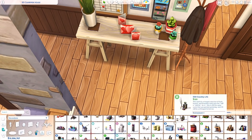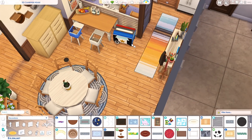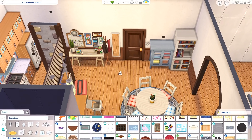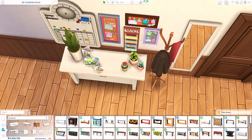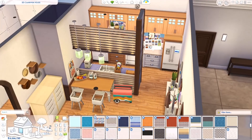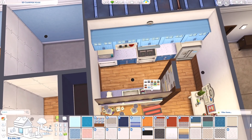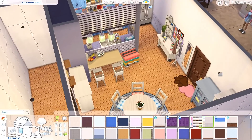The rooms are quite cutesy color-scheme-wise, but I tried to tone it down a little in the teens' room and the mom's room. The children's room is very pink and red — I was really inspired by the different swatches of the Discover University flooring carpet, which comes in a lot of colorful swatches. The three I chose are right up my alley.